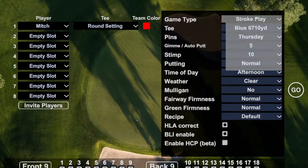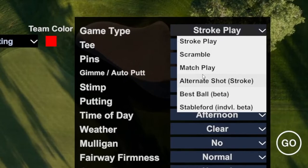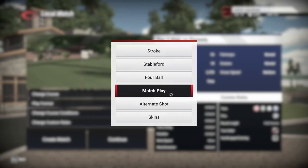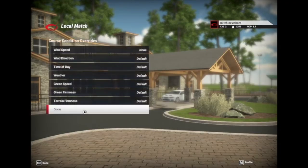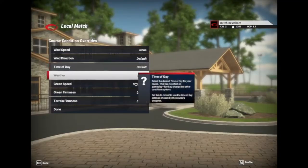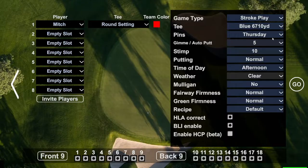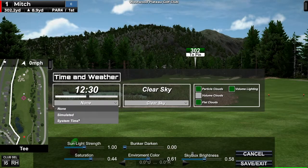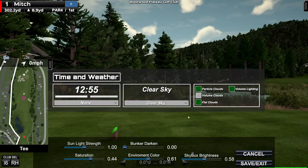Both pieces of software have multiple game modes including stroke play, match play, alternate shot and more. One thing to note is that the Golf Club 2019 does not have scramble mode, whereas GS Pro does. You can also change settings for your round on both, including time of day, weather conditions, and the firmness of the greens and fairways. GS Pro takes this further and lets you fully customise the sky, time of day, brightness of the grass and bunkers, which is a nice touch and can improve image quality especially when using a projector.